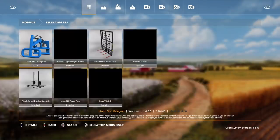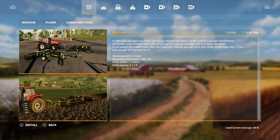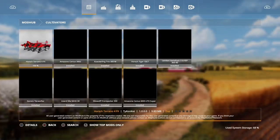Under plows we have the Lizard Neopack — it looks awesome, those colors on there. In this pack you have two tools: one heavy disc harrow which can be used as a plow with six-meter working width, and a trailed roller that can be used as a cultivator with 6.5-meter working width. If you attach the trailed roller after the heavy disc harrow, you can farm your fields in one step. Recommended power is 245 horsepower, price is 22,800 for the first section and 11,500 for the second.